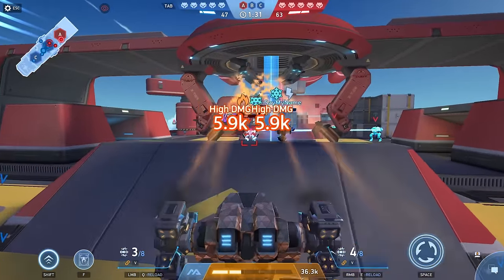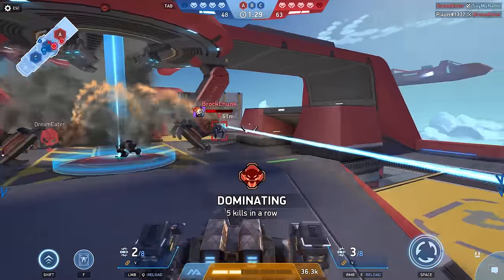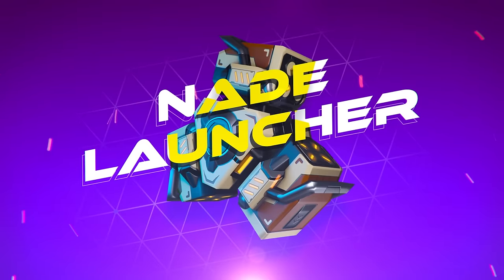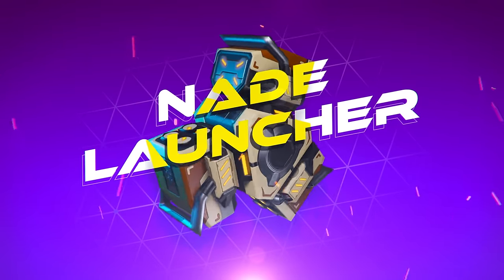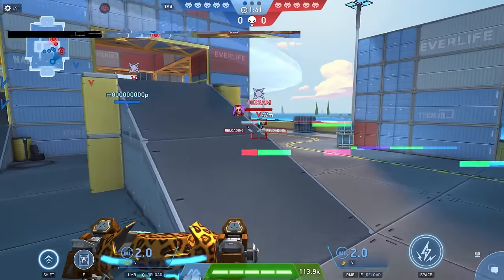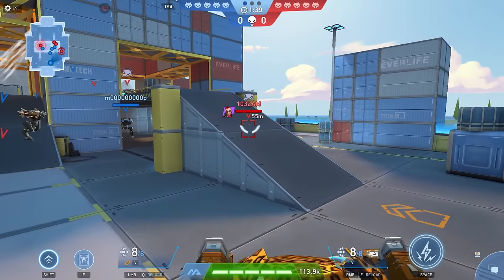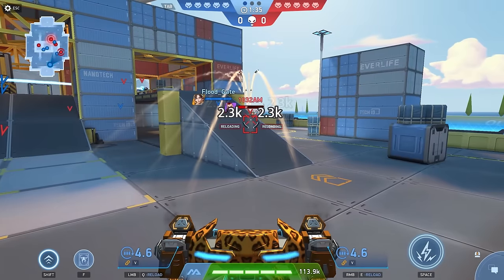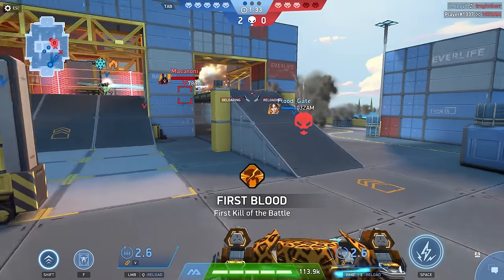This thing looks unlike any other weapon I've seen in Mech Arena. Yep, and it feels unlike anything else too. The Nade Launcher is the first example of an entirely new Barrage weapon type. So how does this thing work? Let's start with the basics. The Nade Launcher is a little like a traditional grenade launcher, only much bigger and surprisingly fast firing.